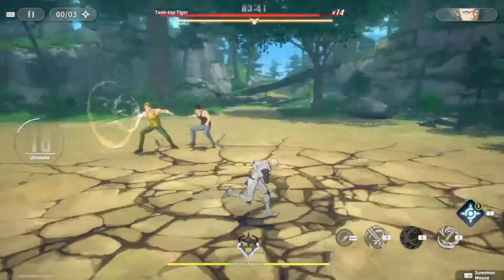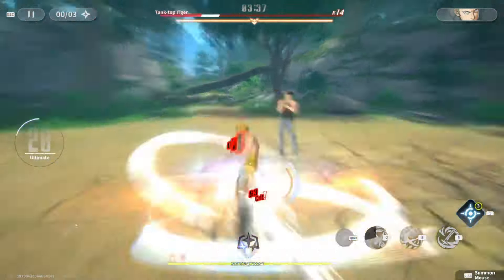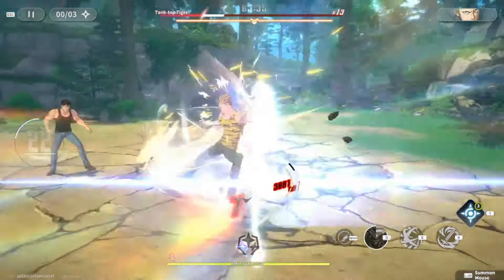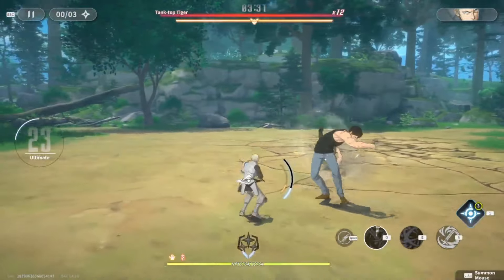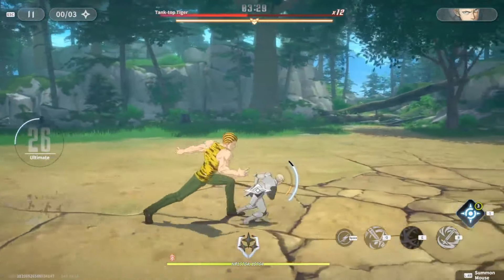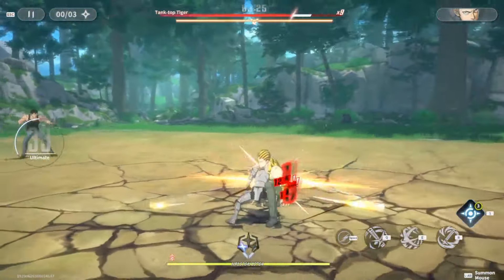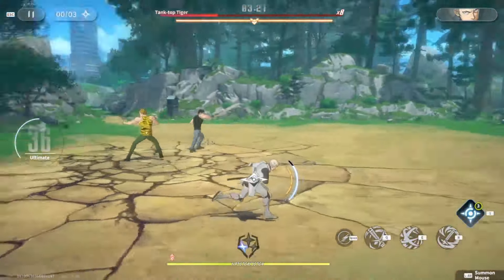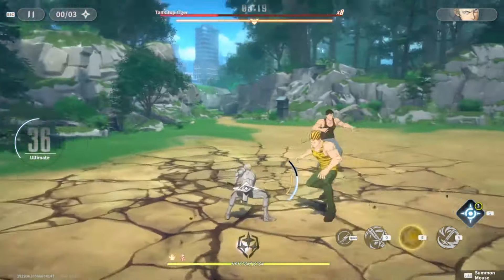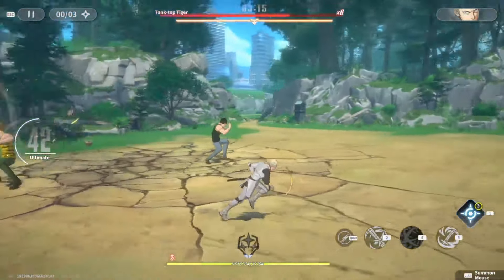Tank Top Black Hole has a few moves - the stomp move is probably the most annoying because even if you parry or dodge it, there's a chance it can still hit you. He's also a bit of a wall so you can't go through him, but you can go through Tank Top Tiger. Tiger has a few leap moves that he uses to jump at you, which are actually quite easy to deal with.